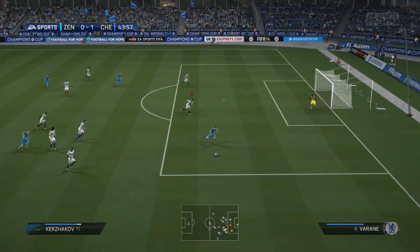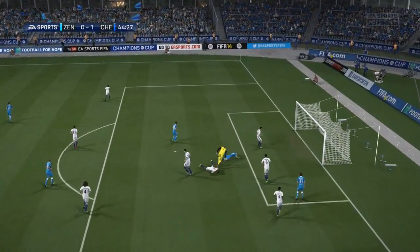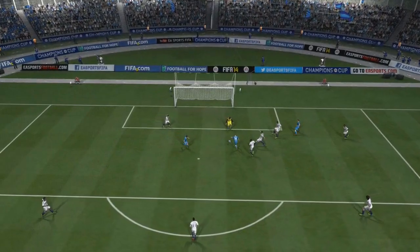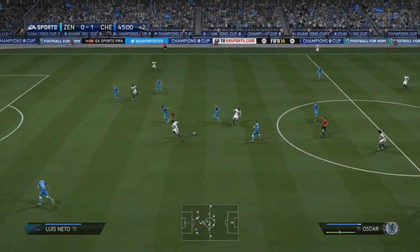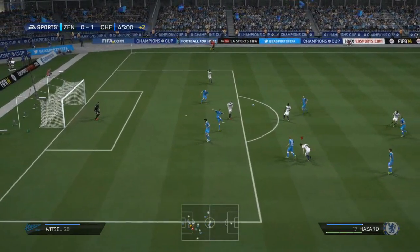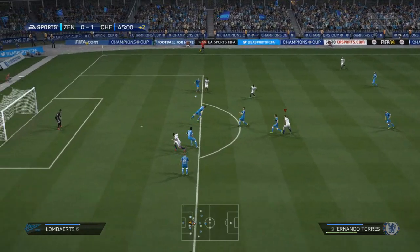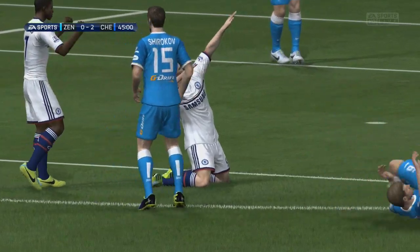But they were going to try and get back in it before the break. Kursikov breaking inside the box, plays in Bistrov — and he really should do better with that effort. He's got so much of the goal to aim at on the left-hand side. From the replay, Cech is on the right-hand side — there's a good 3 or 4 feet of that bottom left corner for him to slot the ball into, and he just isn't able to do it. Then Torres picks out a shot going into the final attack of the half.